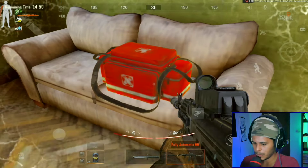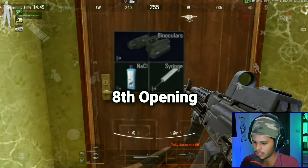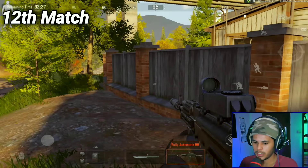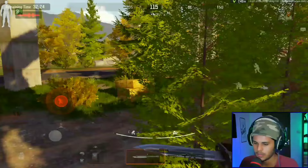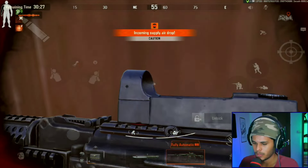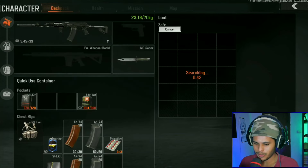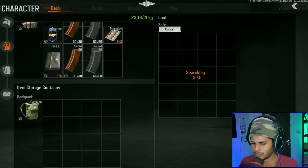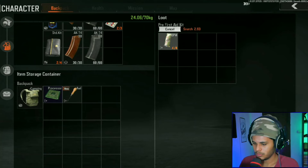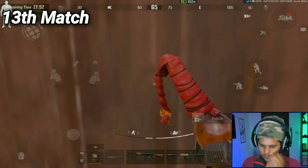Next match we got lucky — the boss spawned at stable. My thought process was simple: if the boss is all the way there, that means it's not here. Simple.